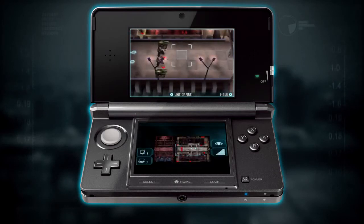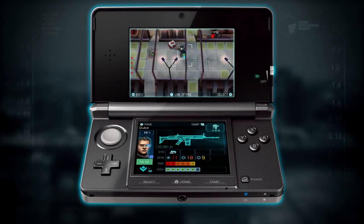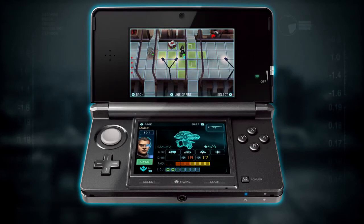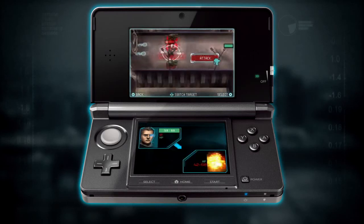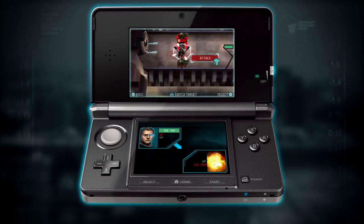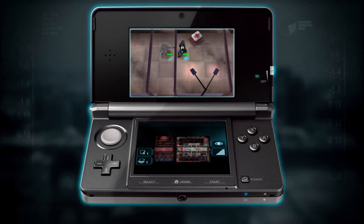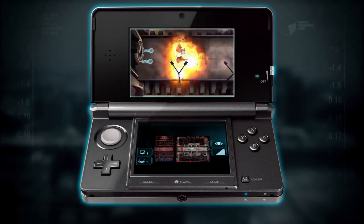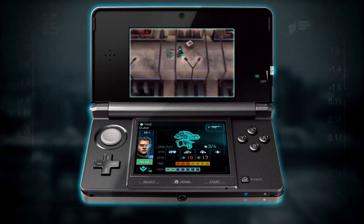Now Duke is free, so let's launch his attack over here. I select Duke and I'm going to switch to his secondary weapon, which is a shoulder-launched missile launcher. I can't move so far and attack, but if I move here I can launch an attack on the line here. It's an area effect weapon, so I should be able to affect three targets. Let's see what happens. Excellent — I've taken out one of the turrets and two of the defending guards are seriously injured.